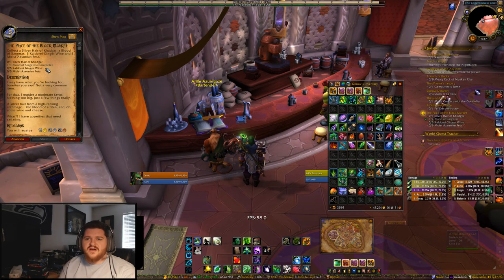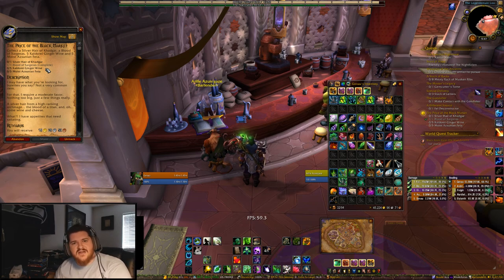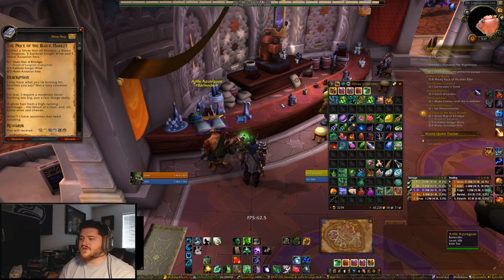One of the first things you need is the Blood of Sargeras. That is very easy to get. You can do world quests for it. It's also the reward of some other questlines as well. It's just a crafting ingredient, so you can get that in a lot of different ways. I won't really go into that. I've already got one of those.